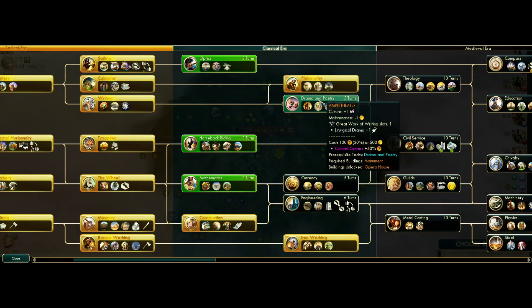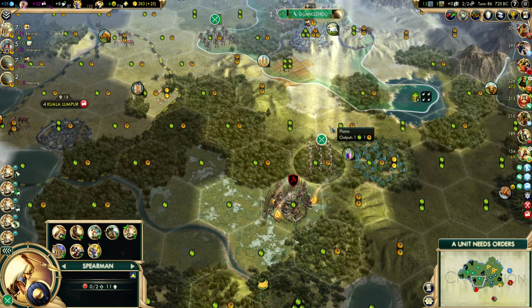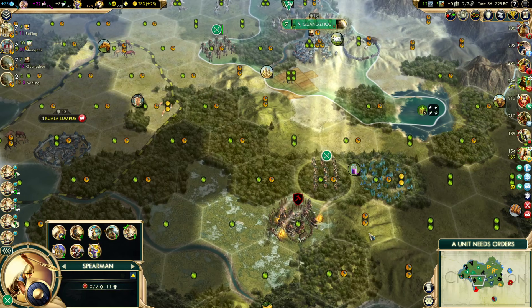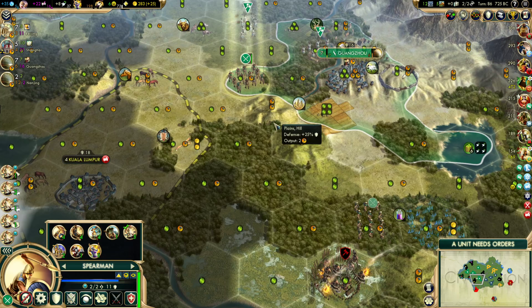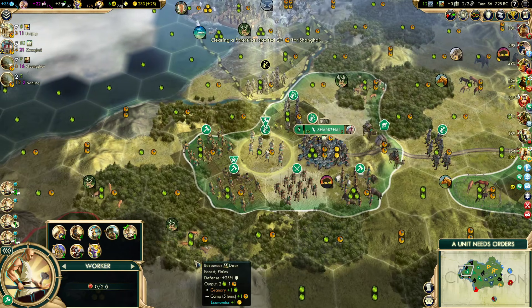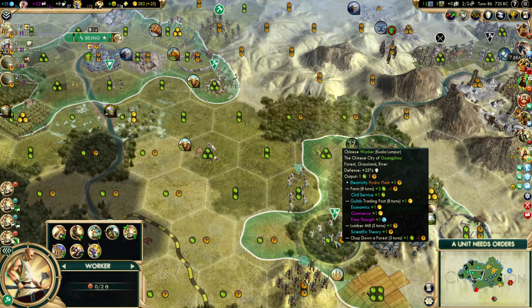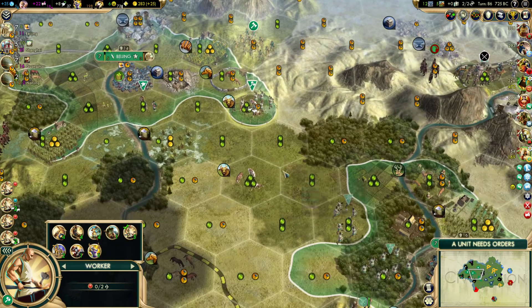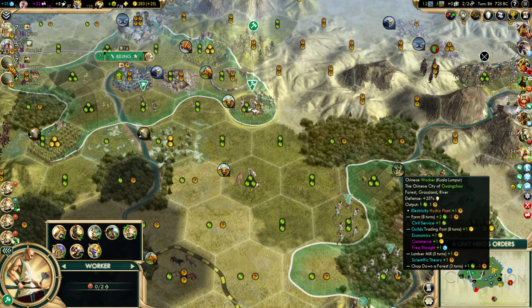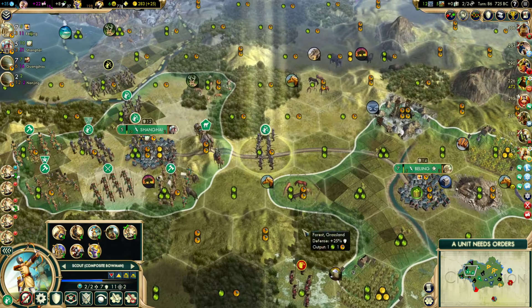Now that we've got the critical military tech, let's go for Drama and Poetry because we've been trying to get that online for a while. He could handle the barbarian camp by himself, but we don't know how long it's been here, and if it were to throw off another barbarian I don't want him overwhelmed. There's the rest of the chopping, so that's expedited. We're not actually looking to finish these road tiles yet. He can also help with the road here, and then we can do a lumber mill for the new pop.